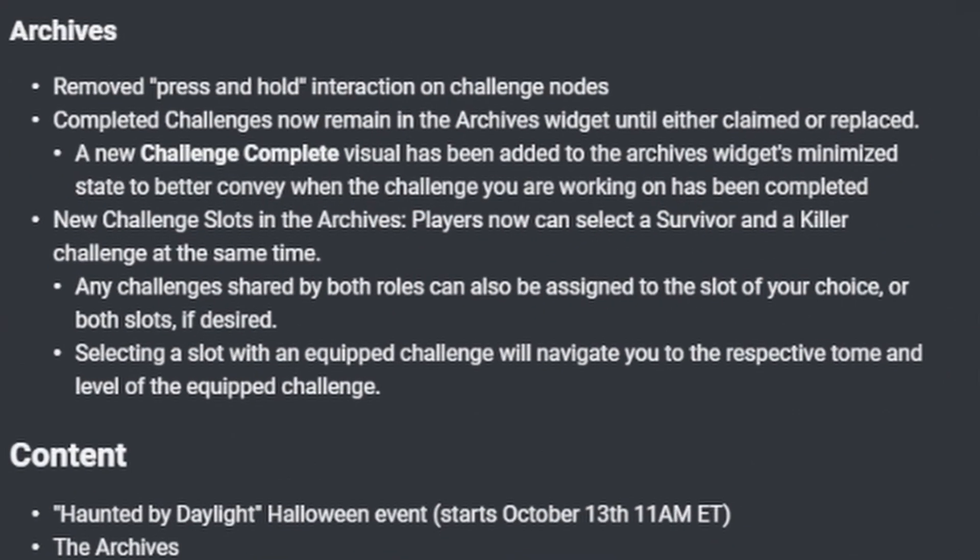Since the PTB, press-and-hold interactions on challenge nodes have been removed. Completed challenges now remain in the archive widget under claimed, or replaced. A new challenge-complete visual has been added to the archives widget minimizing state, to better convey when the challenge you're working on has been completed. New challenge slots in the archives — players can now select a survivor and a killer challenge at the same time. Any challenges shared by both roles can be assigned to the slot of your choice, or both slots if desired. Selecting a slot with an equipped challenge will navigate you to the respective tome and level.